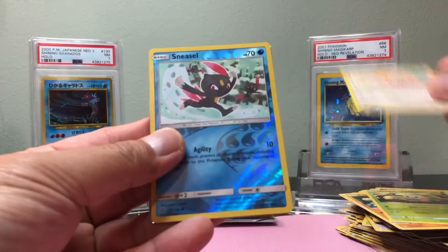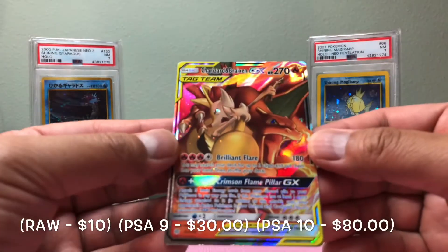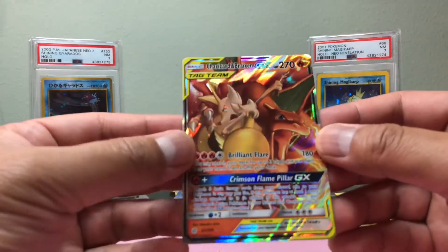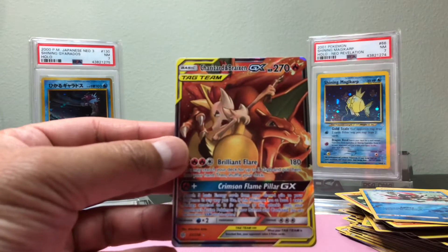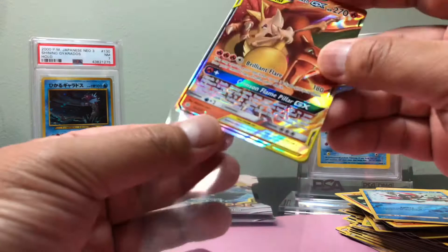Looks like we got something here — we got Sneasel, and looks like we got a tag team of Charizard and Braixen GX! There it goes — sweet! Not the rainbow, but still we have the regular GX tag team.